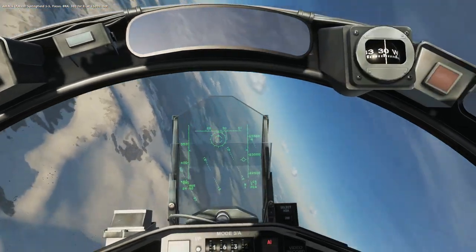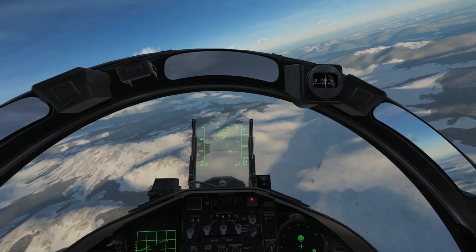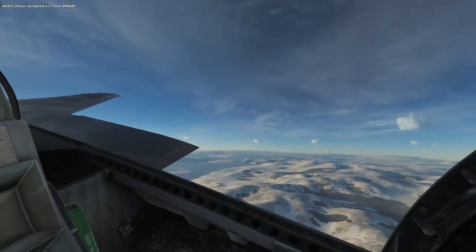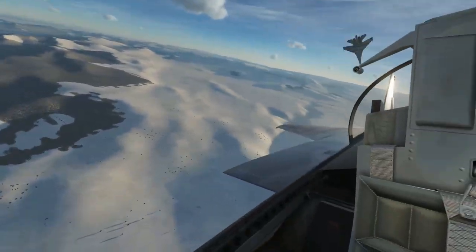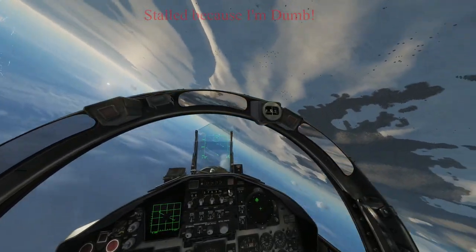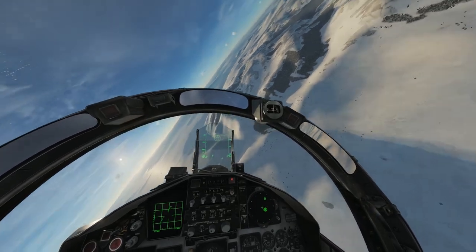Here we are over the Caucasus map, doing one-on-one guns only against AI. The biggest thing is finding the target — just seeing them. Springfield 1-1, focus — merged. He's right there with us somewhere. There he goes, so we'll turn hard. Immediately stalled it by pulling the stick too hard. It doesn't matter how fast you're going — if your angle of attack's too high, the thing will just fall out of the sky. It's something I've got to learn to do better.